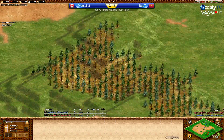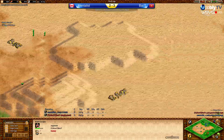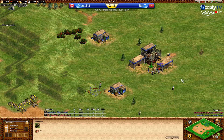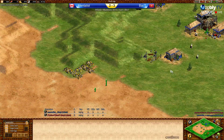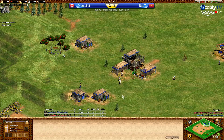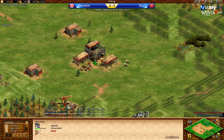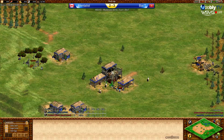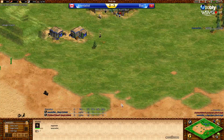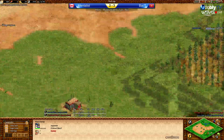Mentalist in blue, Back T in red. Three on wood, four on wood for Mentalist building his first mill, taking his first boar. Back T is doing the same but hasn't added the mill yet and is still only three on wood. I think Mentalist is probably going to drush. He's getting loom, going to lure the second boar, moving the sheep out of the way. Back T will also lure the second boar.